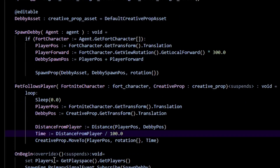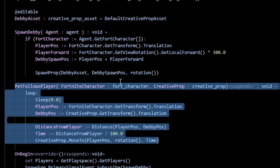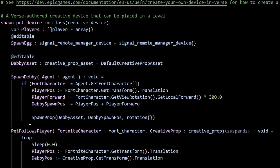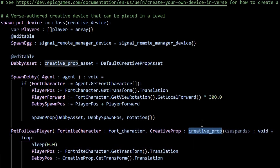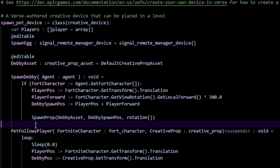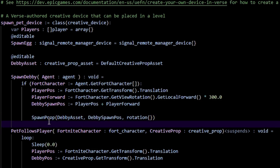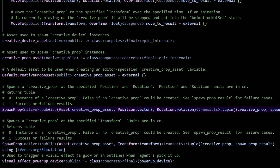That concludes 'pet_follows_player,' but we need to call it when Debbie spawns. Notice that 'SpawnProp' takes a creative prop asset, while 'pet_follows_player' expects a creative prop — these are different types. To get the spawned creative prop, let's control-click 'SpawnProp' to look at the Verse digest.